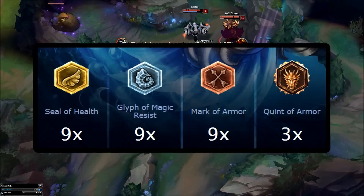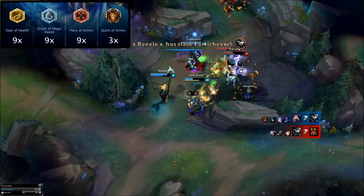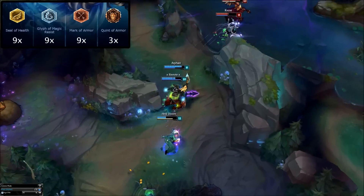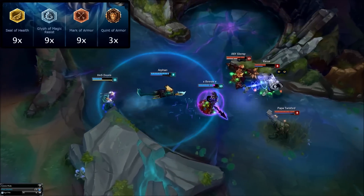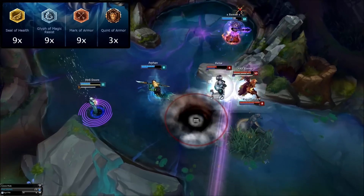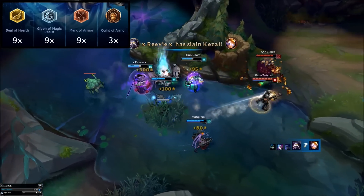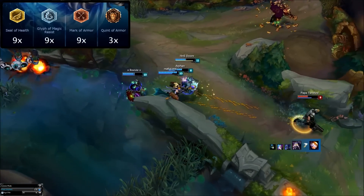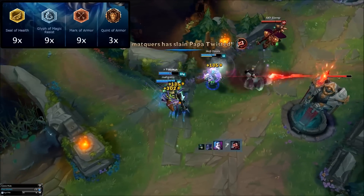The second rune setup is for AP tank Nami. I get 9 seals of HP, 5 flat glyphs of magic resist and 4 scaling magic resist glyphs. I then get 9 marks of armour and 3 quints of armour for raw defensive stats to stop squishy Nami from getting popped. If you're hesitant about playing Nami or not very good at her, I advise this setup. Tank will mean you'll survive and engage, unlike the previous setup which is unforgiving to mistakes.